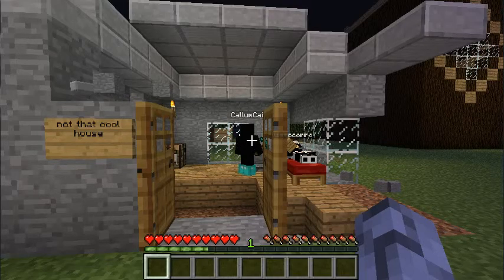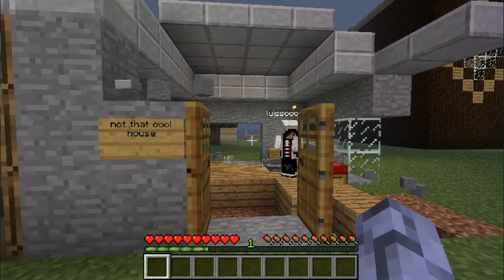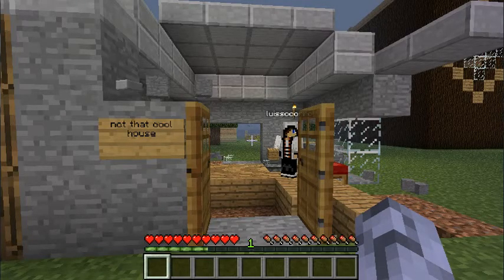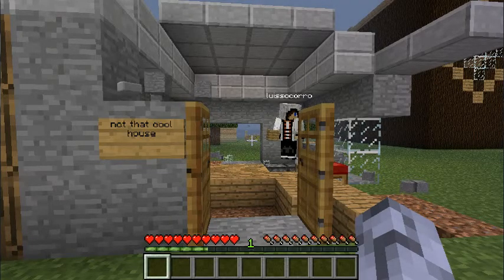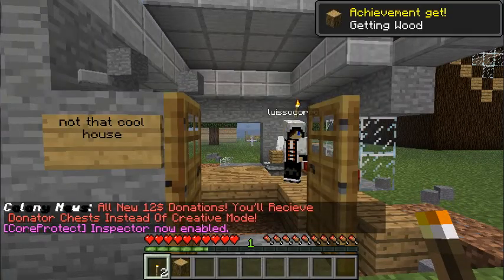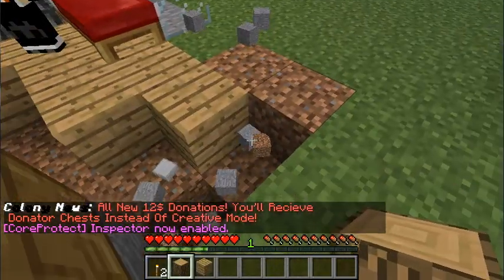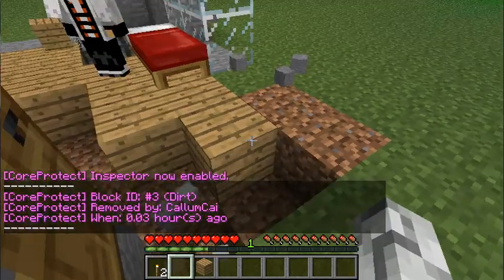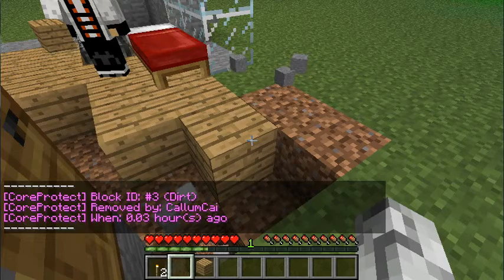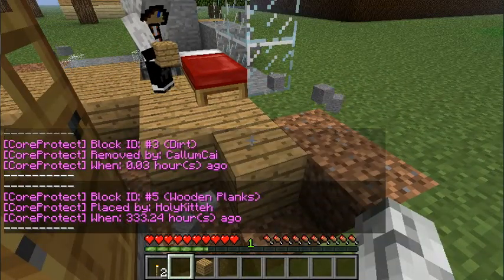With this plugin you can easily restore the house without any damage. So the kid on the server comes back to the game and his house is completely grieved. He reports to an admin or one of the owners, and says my house is grieved. Luckily we have CoreProtect. To use it, you type CO inspect and there's your inspector. Now when you have a missing block, you just place the block there and it'll say who it was removed by and when. You can also see who it was placed by if you hit it — it was placed by holy kitty and when they placed it.